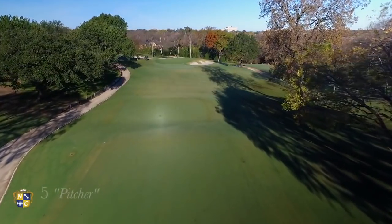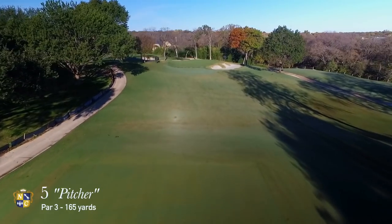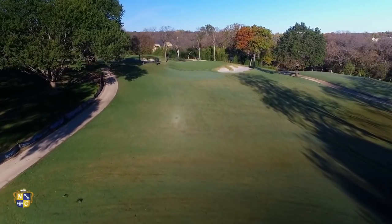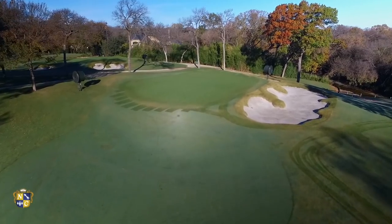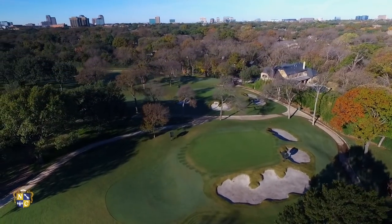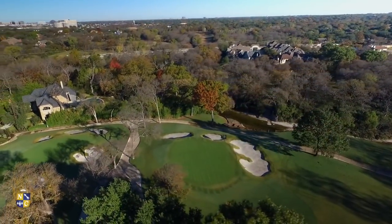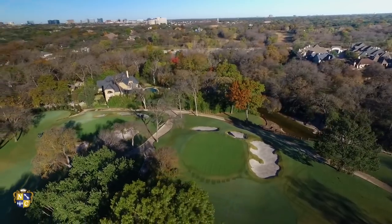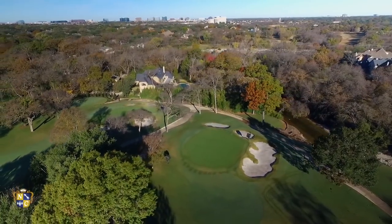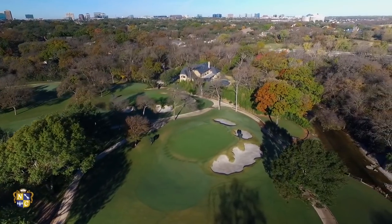The fifth hole is the shortest par three on the course and arguably the easiest hole on the front nine. A beautiful golf hole with danger lurking to the right of the green, it is visually appealing. A well-struck iron shot will most definitely lead to birdie opportunities. Players can even hit the ball to the left of this green and sneak the ball onto the putting surface. The green primarily slopes away from White Rock Creek and has a definite spine through the front center, creating some interesting putts.